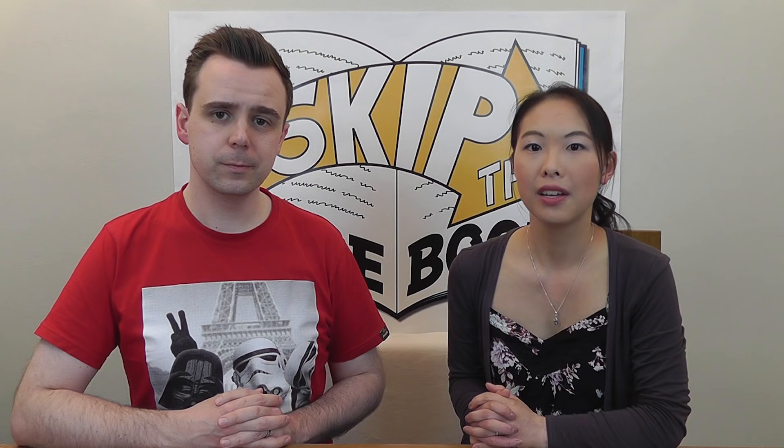Once a disease is cured you get the bonus of upgrading your treat disease action: in future turns, treating a cured disease removes all cubes of that colour from a city instead of just one. Even though a disease is cured, new cubes can still be placed — because even with the medicine the disease is not yet eradicated. To completely eradicate a disease, continue using treat actions to remove all cubes of that colour from the board, then flip the cure vial to the side with the circle. In future turns, if infection cards matching an eradicated disease are turned over, simply ignore them. Note that you must cure all four diseases to win, but you don't have to eradicate them all.